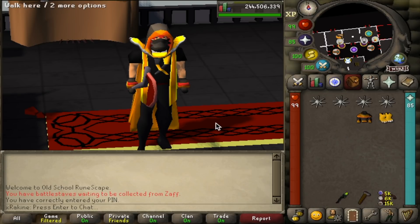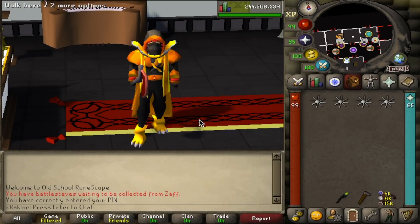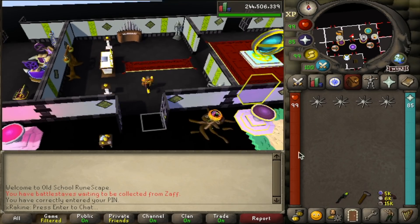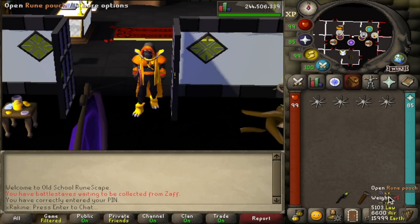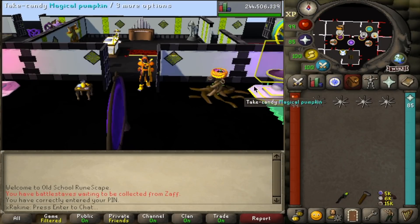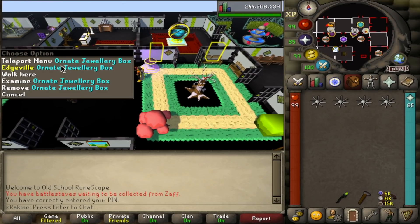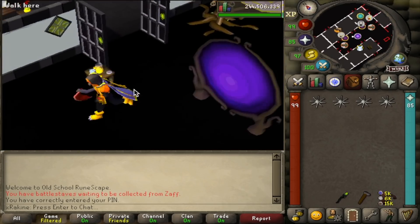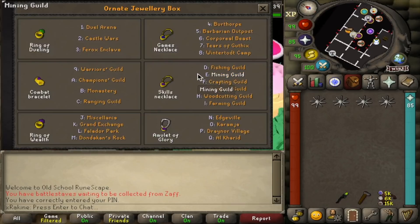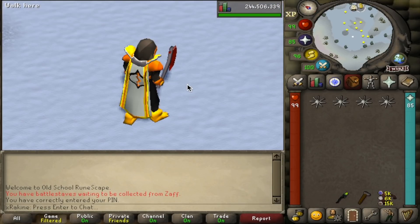We got our whole setup right here. Don't judge — I know we look beautiful. If you want to know the method we're using to train Wintertodt, go back to the first episode where I go over it. For the most part, it's just bring a couple foods, and after every single game I teleport home, restore my stats at the Ornate Rejuvenation Pool, then use the jewelry box to teleport back to Wintertodt. So we're going to get right into the progress and work on 99 Firemaking.